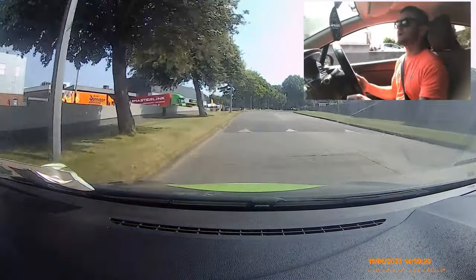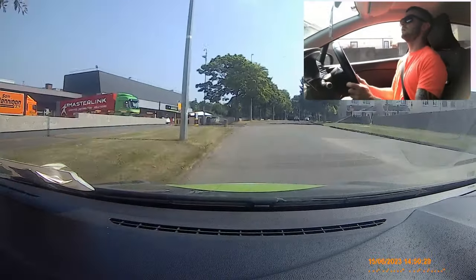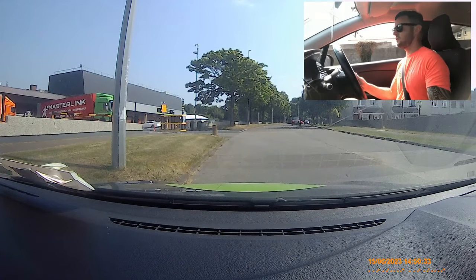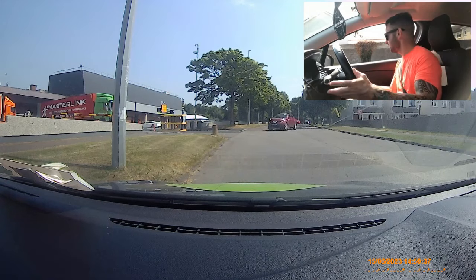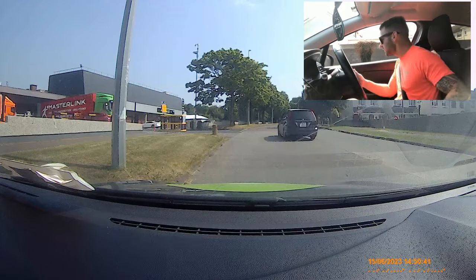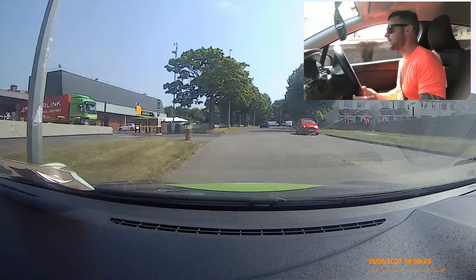Come over the bump and park on the left — mirror, signal, in, straight and stop. Handbrake, neutral, cancel. Now we're going to move off — gear, observation. No signal because of that car. Signal, clutch up to the bite — make sure it's at the bite. Handbrake down, little bit of gas and off we go.